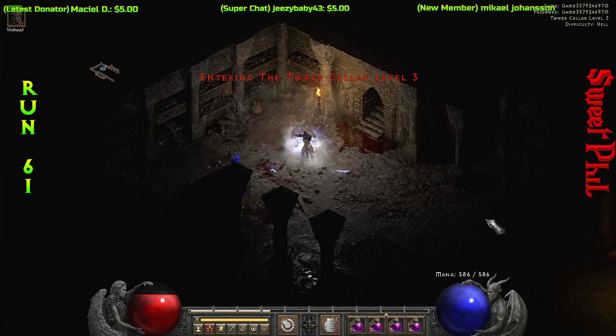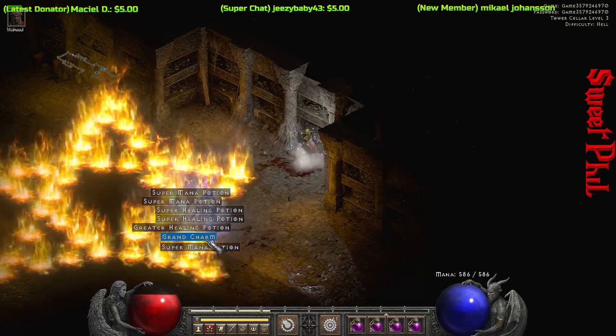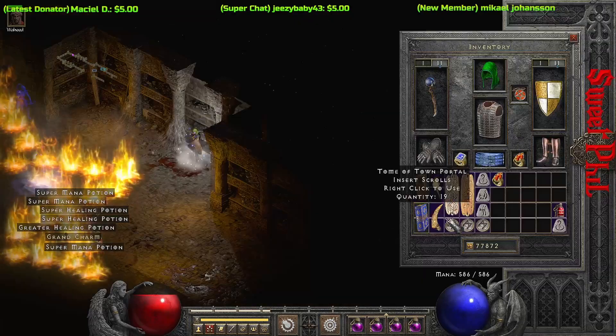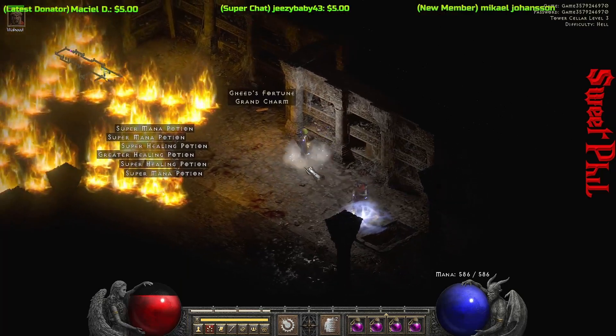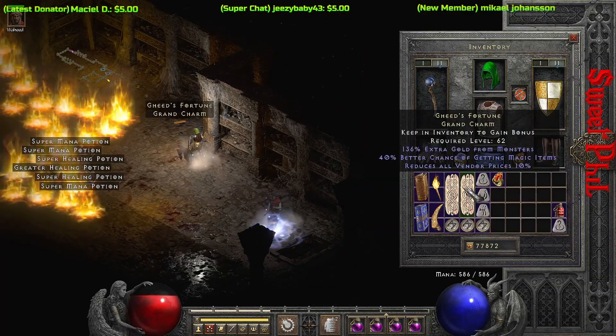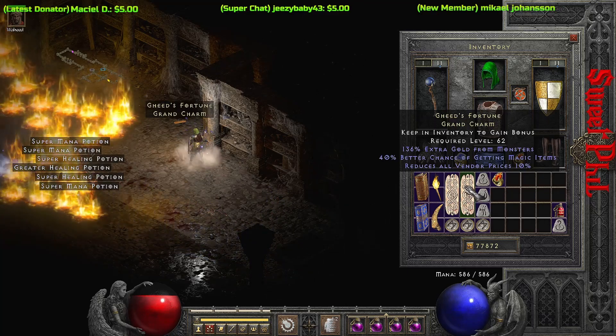Run number 61 — the very next run — and I've been finding these everywhere in Diablo 2 Resurrected; it's crazy. That is a unique Grand Charm. I get one off a Ghost Pack I killed along the way, so I ID it and it actually rolls pretty good: 136 extra gold and 40 magic find. The vendor price is low, but that magic find is the one that's important to me.